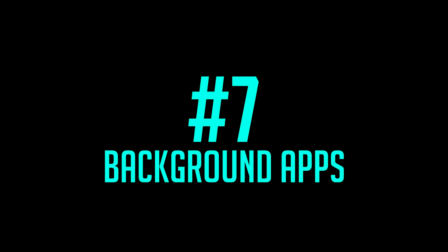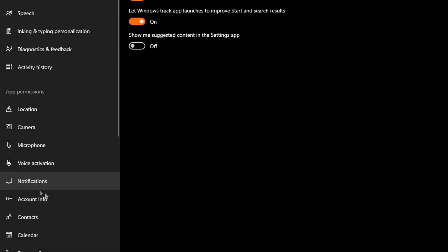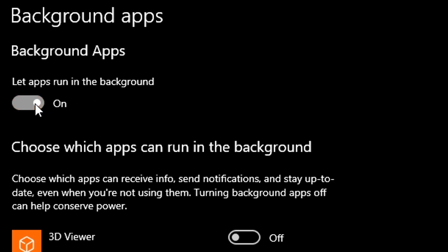Step 7: Background apps. Type 'settings' into the Windows search bar and click the icon, then select Privacy. On the left menu, scroll down until you see Background Apps and simply switch off 'Let apps run in the background.'